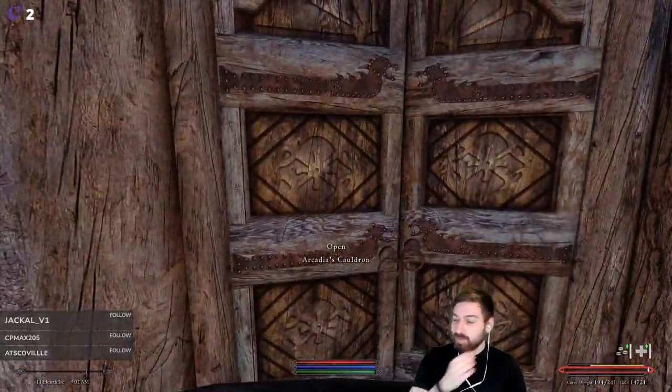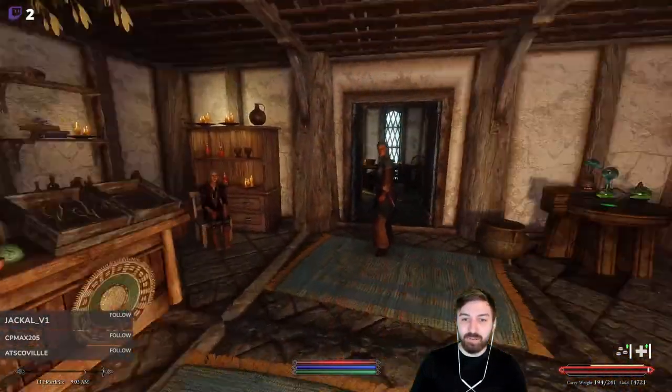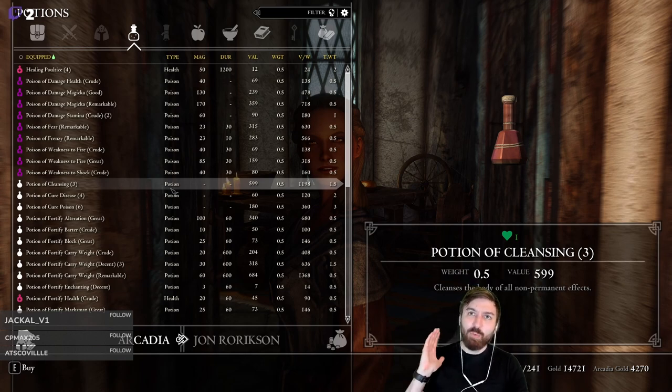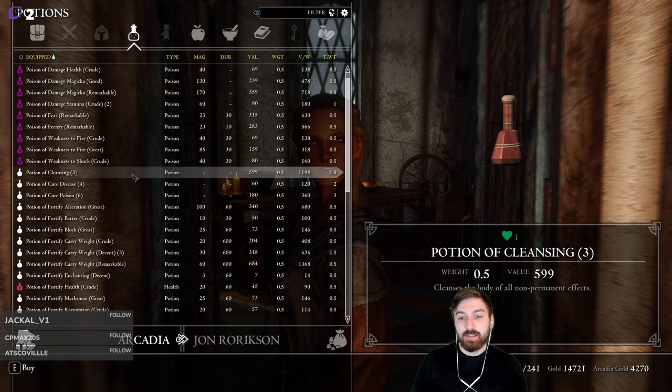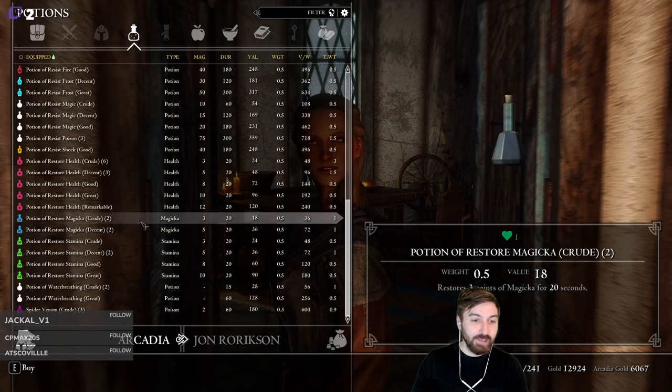We're looking for superlative potions - the ones that instantly heal. We need potions of cleansing, which she has like three of for about 600 gold each. When we were attacked by that dragon, those potions worked not because they fully healed us, but because they removed status effects. These cleansing potions are nearly as good as superlative potions, even though they're expensive.